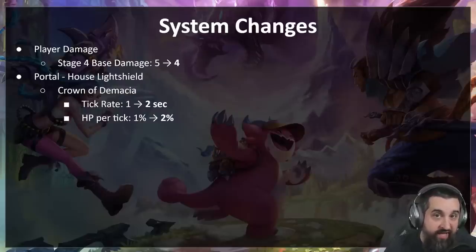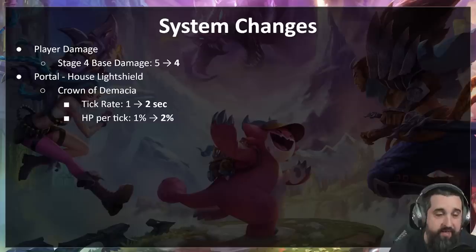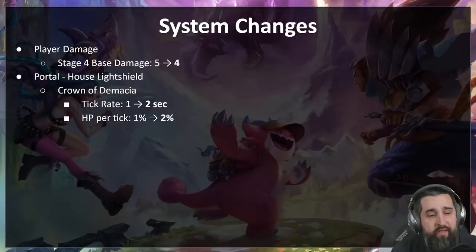Looking at level eight and level nine, how often people were hitting them, how often people were dying — in conjunction with a lot of the econ augments being nerfed, we were seeing people die a little sooner than we were hoping. So we've decided to revert the player stage damage change from PBE. Stage four no longer has that one extra base damage. Not a tremendous shift — if you lose all of stage four it saves you five health — but hopefully it'll take off some pressure. We only want you hitting level nine in about 10 to 20 percent of games.